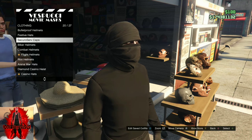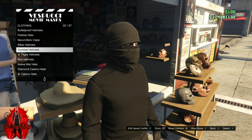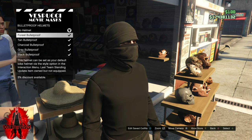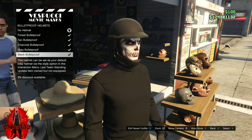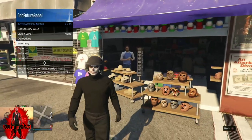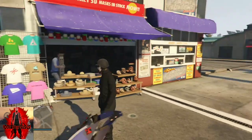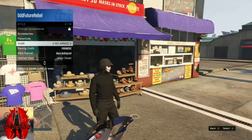Still staying at the mask store, you will need to go to bulletproof helmets and purchase an all black bulletproof helmet. After you've done that, back out from the mask store, apply the saved outfit we just made, and make your way over to the telescope — there's a telescope near the pier.